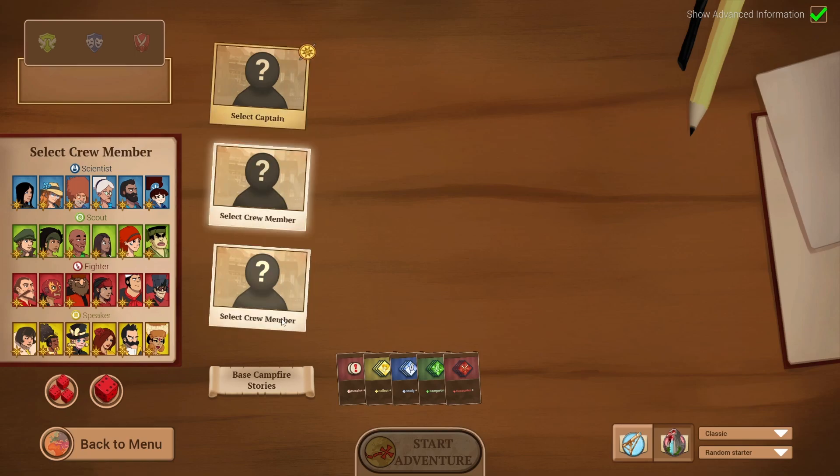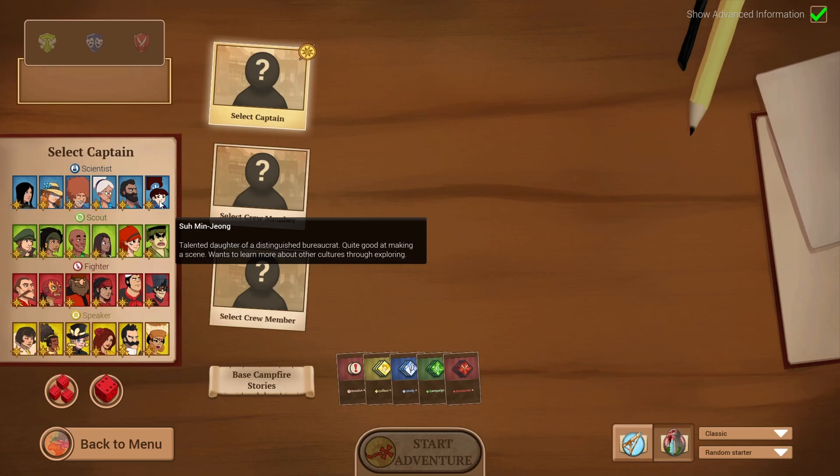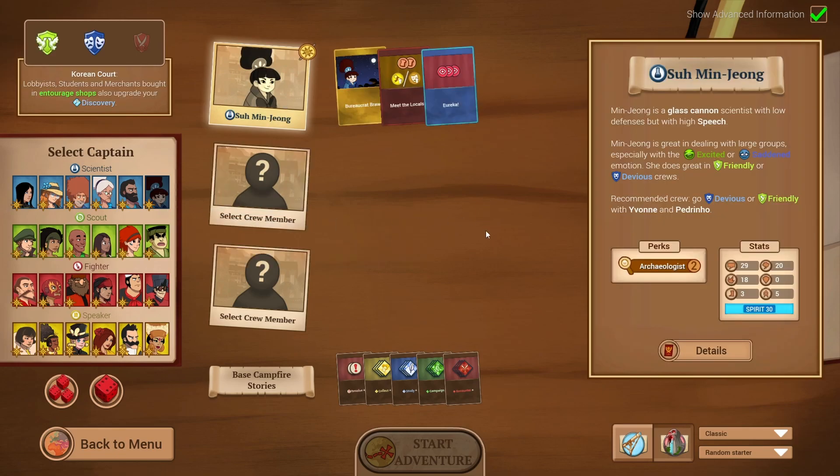We have one character who's a captain and two crew members. The captain is rather important — they start with bonus health, around five or ten, and they instill a benefit to the team depending on who they are. We are going to have Min be our captain. Basically, whenever we spend campaign tokens to hire people to improve our stats, it's also going to buff our discovery tokens, which are our big science tokens. Science is a resource we can invest into improving our crew and shaping our build.